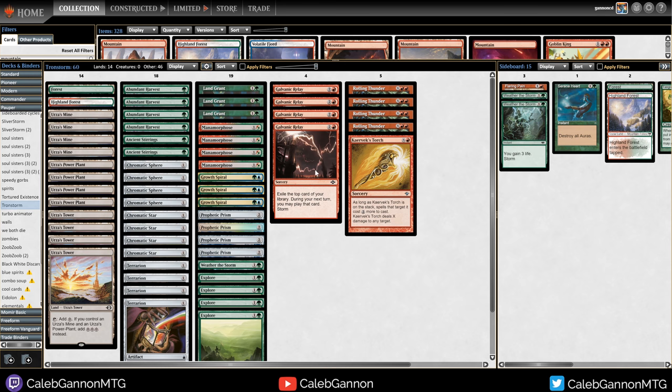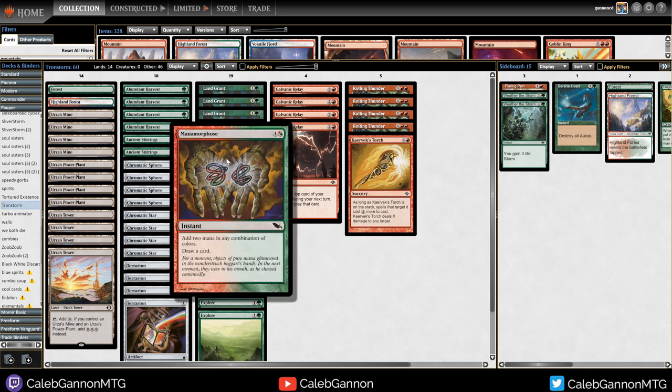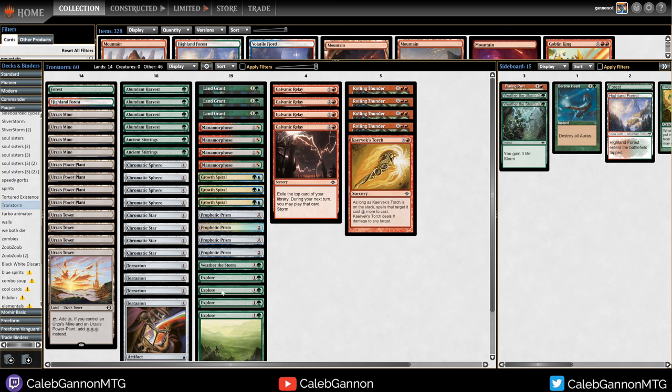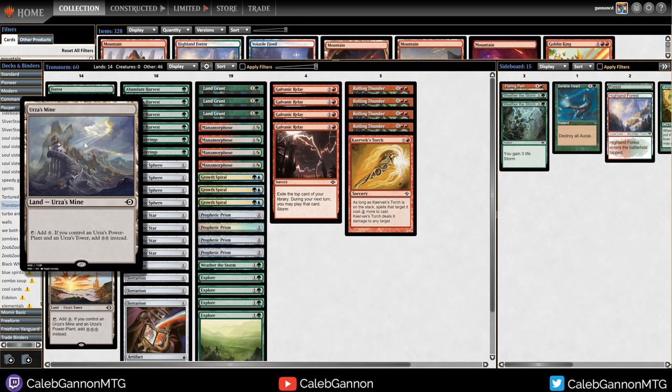These happen to be good in Tron as well - that's what we're looking to maximize our synergy. You're essentially playing a Tron deck. A lot of Tron decks will cast Chromatic Sphere, Chromatic Star. Abundant Harvest is really good if you're looking for Tron lands. Manamorphose generates extra colored mana. Then you can play Explore, play another land - if you have Tron, Explore is essentially zero mana, because if you're playing a land that taps for two, Explore costs effectively zero mana because it replaces itself.